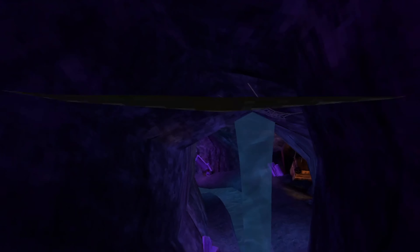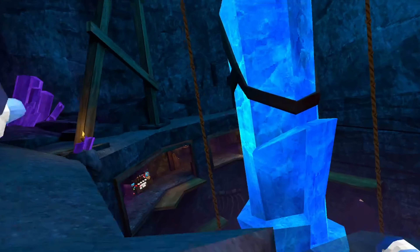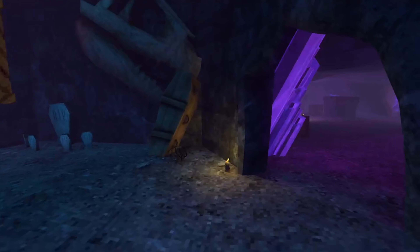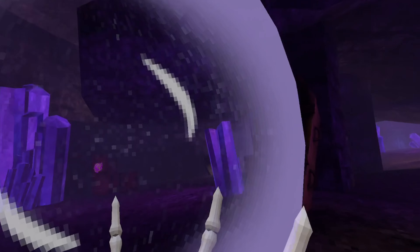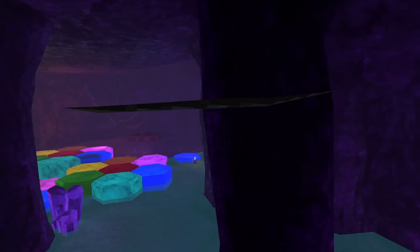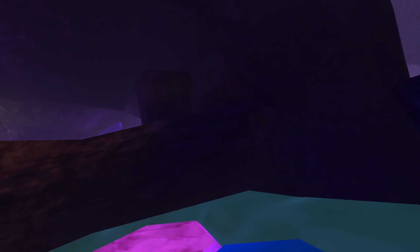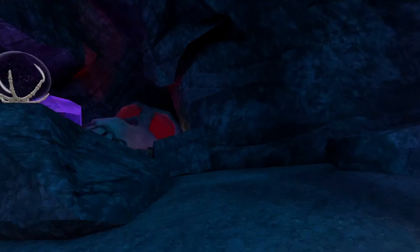I haven't checked out caves yet, so we'll see what's here. There's a singular pumpkin. Wait - the water here is gone, there's stuff down here. There's a casket and a little bit of water. I saw something through this glass sphere - I think there's a spider right there. There is - there's a spider! Well, that's cool.